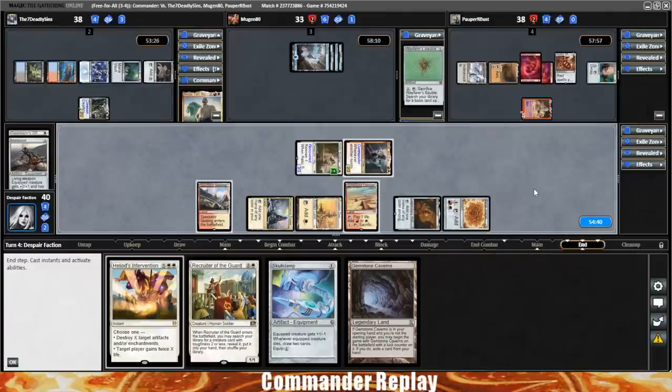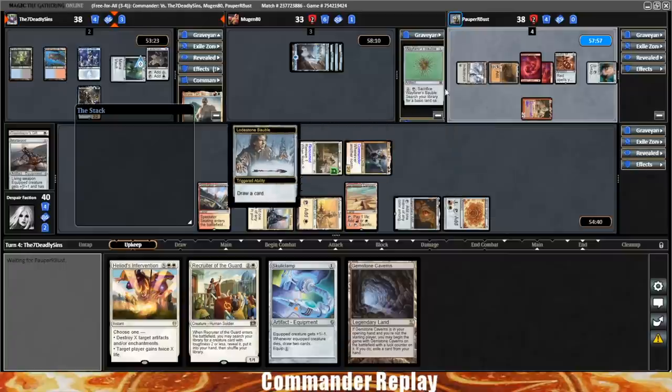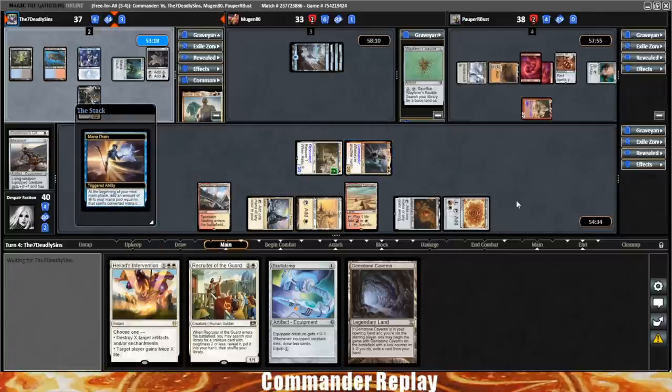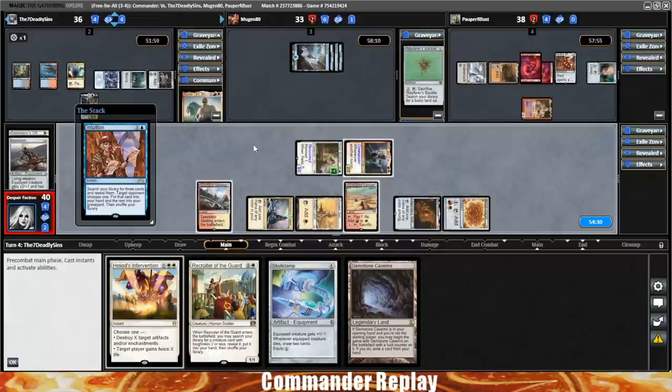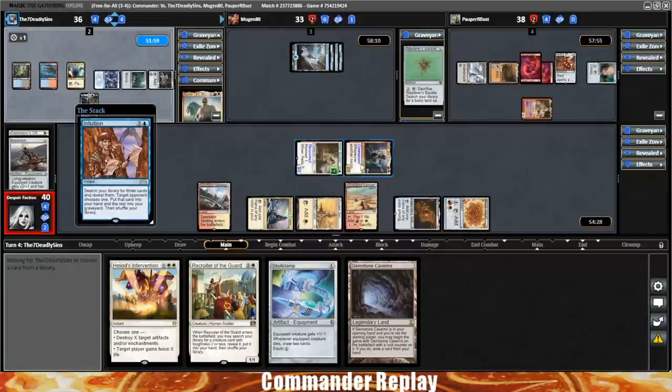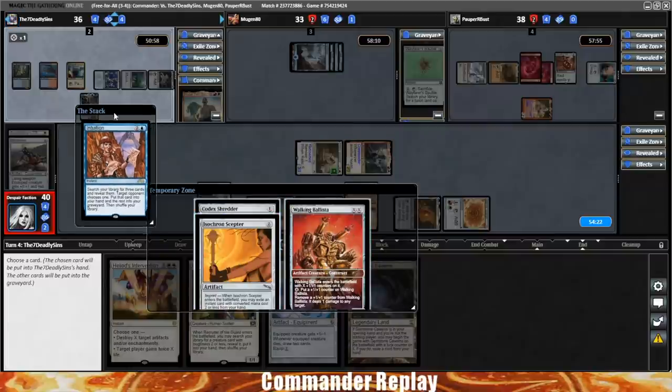That thing is nasty. Repeatable removal — so good. Artifacts and creatures too. Mana Drain for opponent — they're gonna get four extra mana. Demonic Tutor for opponent. Intuition — gross. Walking Ballista, Isochron Scepter, Codex Shredder. Whatever we put in the graveyard — we choose one, that one goes to hand, and the other two to the graveyard. They'll be able to get one back with Silas Wren.